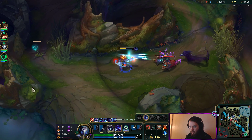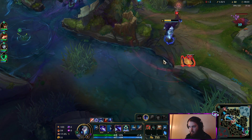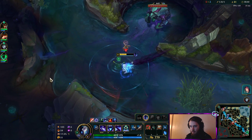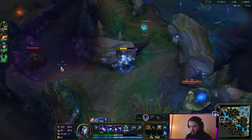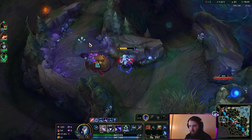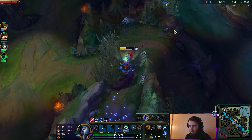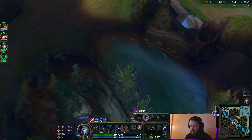We see Nocturne killing that ward, so I want to rotate there. Noct's on bot side. I'm going to go for the mark and get this really quick — we need the second mark. Maybe we can go gank top instead. That blue's up too. But going for the blue is a little bit troll-y — their team's definitely going to get there first and I don't have my flash.